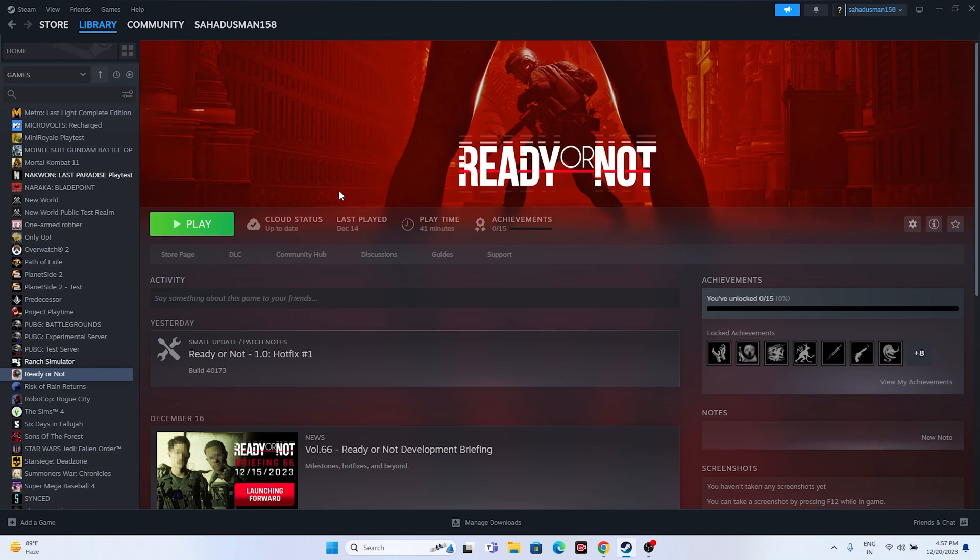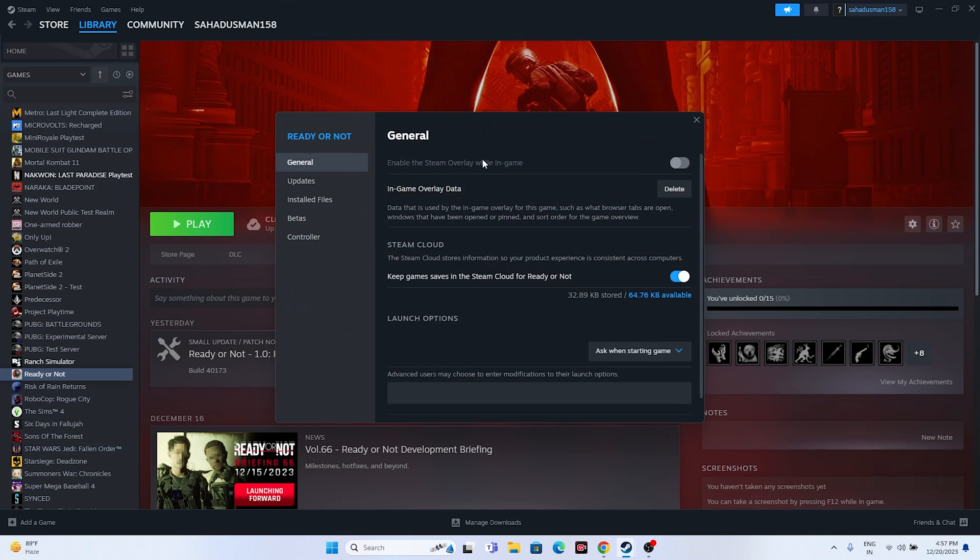Disable the Steam overlay for the game. Right-click the game in Steam, go to Properties, and make sure the option 'Enable the Steam Overlay while in-game' is turned off. This is very important. If it's already turned off, move on to the next step.